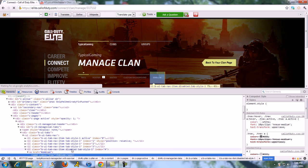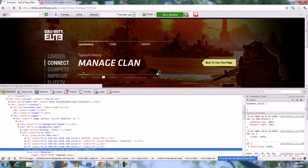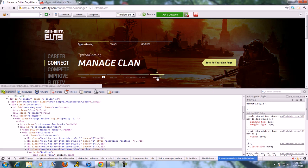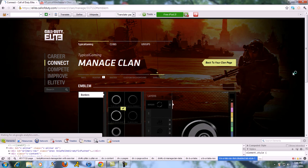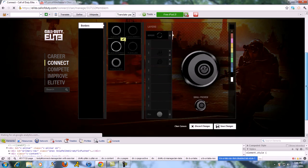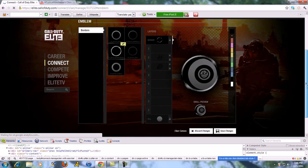Above where it's highlighted it'll say 'disabled' right here. You double-click that and delete the disabled part, then press Enter. There used to be a little lock right here — now it should be gone. You can just click on there and it'll open up the emblem editor, and you can make one. So you can do that whatever level the clan is at.